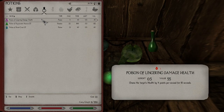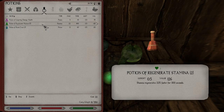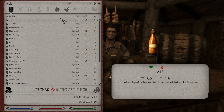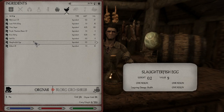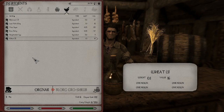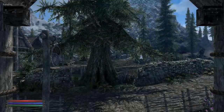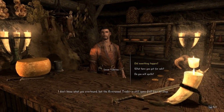What did we manage to make? A Poison of Lingering Damage Health — that's 40 points of damage, not bad. Salmon that regenerates 22% faster, and Frost Resistance of 13%. Do you sell any ingredients? Oh, you do! Give me this, this, this — I'm gonna run out of money. And I guess that is all I can afford for right now. But we'll go and sell these potions we just made and see where that gets us money-wise.